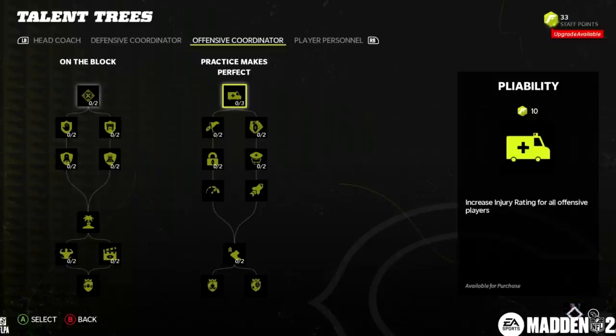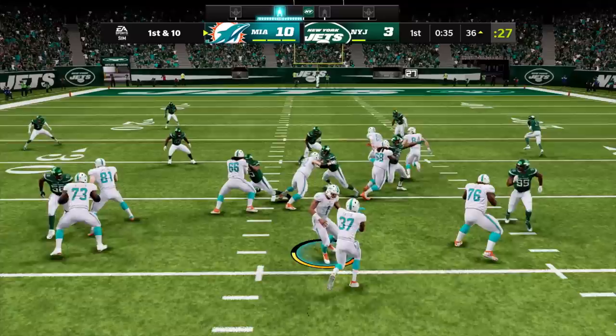Not only do you have a full coaching staff, but you also have skill trees that come with these coaching staff so that you can upgrade them throughout your franchise. These skills can help upgrade players faster, scout players easier, trade for players easier, resign players easier, and everything in between. They're also going to be adding more skill trees throughout the year so that the list keeps growing.